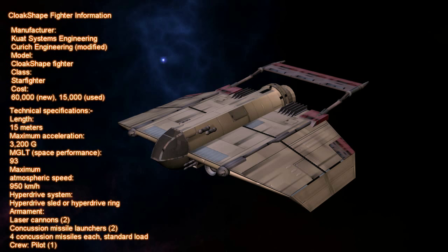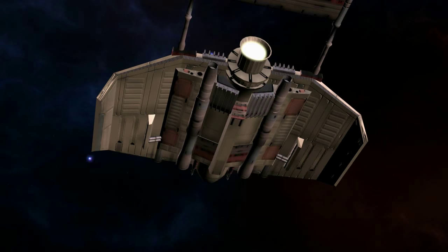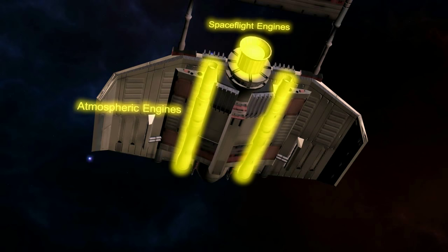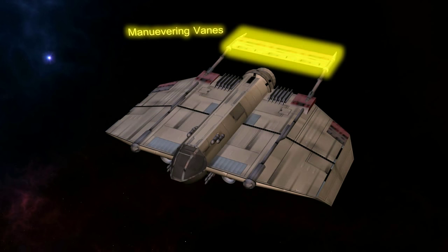Relative to other fighters of its day, it was slow and heavy. It had a weak power plant, making it unsuitable for long-range, deep space missions. In an atmosphere or even low orbit, it was very suitable in a defensive role, as it has both atmospheric engine nacelles and an engine for space travel. The vanes on the back were an aftermarket add-on to increase maneuverability, but by the time of the Battle of Yavin, this addition was so common that it was considered practically standard for every Cloak-shape.